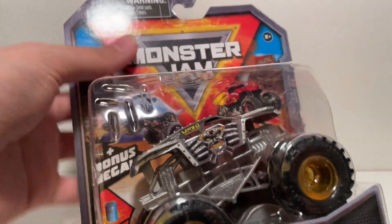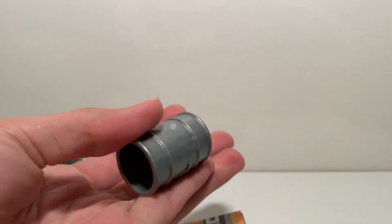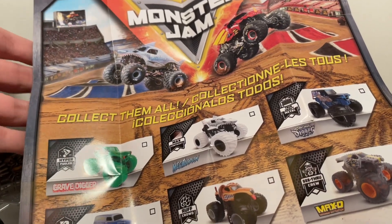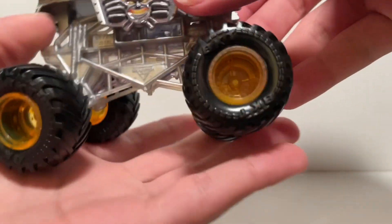Another thing I'm super excited about for Mix 22 and this year in general is we have three different accessories - the barrel, crushable cars, and the ramp. This is probably my least favorite of the three. Let's take a look at the poster real quick. The truck on it is Monster Mutt - actually in the arena, which is pretty cool. On this side it's just Mix 22. We have the World Finals track right there - I think that's the photo Monster Jam CD uses for his thumbnails. We have Megalodon, Dragonoid, and the Monstrum logo.